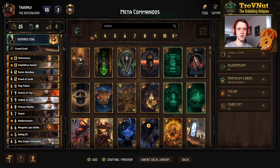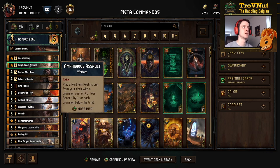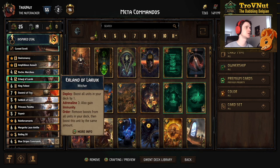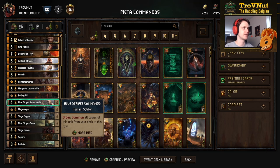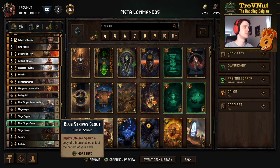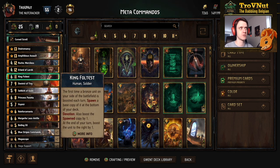So we could have a lot more options during a match than just creating a bunch of commandos. In the standard deck you have the consistency of Cursed Scroll where you can draw a card of your choice, Oneromancy, and Amphibious Assault, with the entire deck boosted by Erland of Larvik. There are lots of tools to create commandos: you have the two at the start, Reinforcements, Megascopes, and Blue Stripes Scouts — plus King Foltest himself.